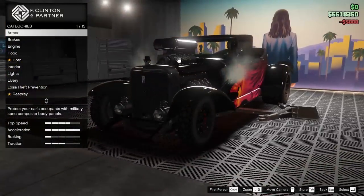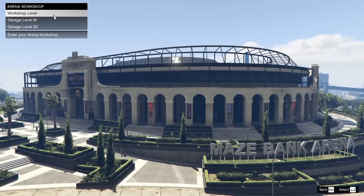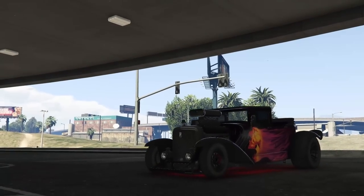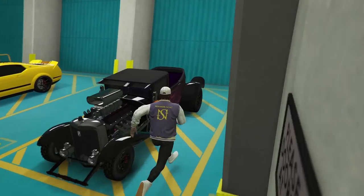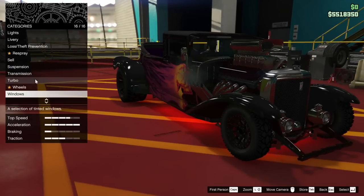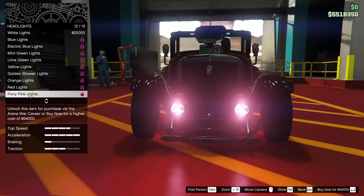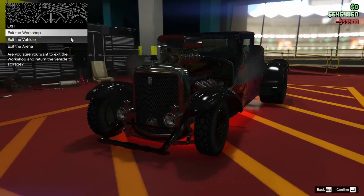There's one more thing I want to do to this vehicle and we've got to go to the arena workshop for that. So here we are at the arena workshop — we're going to hop inside, replacing the gauntlet for now. I actually want to go for some red headlights on this thing because I think they're going to look really cool. We're going to go to lights, then headlights, and find a red. Yeah, red is looking pretty mean. That's going to cost me 53 grand but I think it's going to be worth it — it looks pretty aggressive.